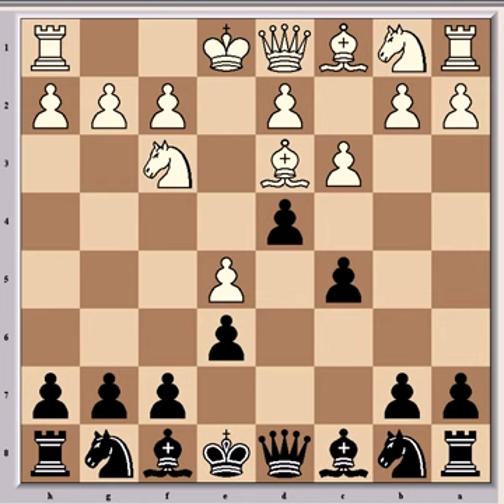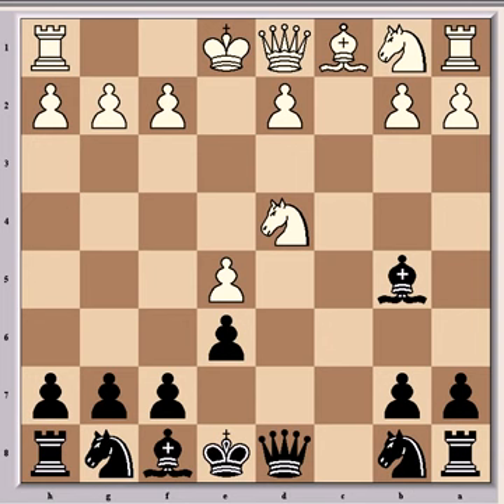So Bd3 was played by Saxe, and this is better than if, say, c takes d4, then c takes d4, Bb5 check, Bd7, Nxd4, Bb5, Nxb5, Nc6 — that would be at least equal for black. So Bd3 was a better move in that position.